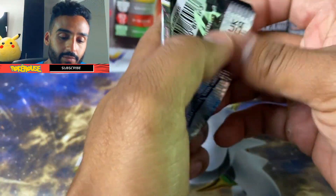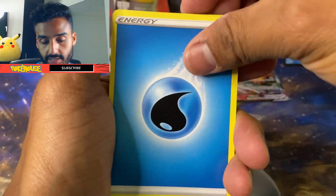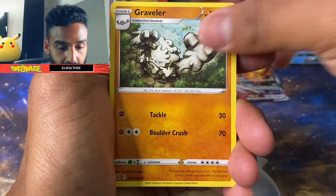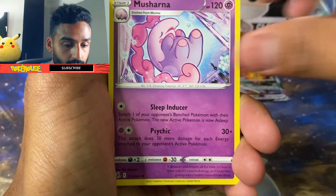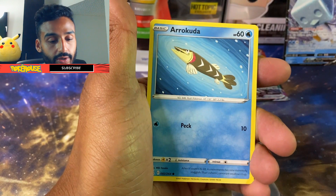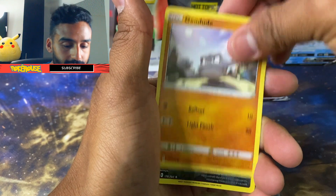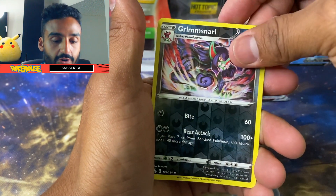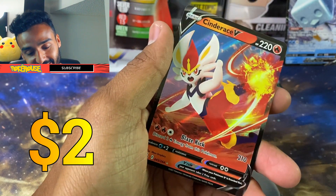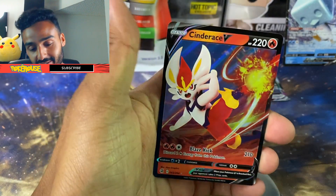Let's see what our Mega Bonus Pack has in store for us. We got Wada, VIP Pass, Graveler, Musharna, Pansear, Goomy, Arrokuda, Snorlax, Geodude, Grimmsnarl, and we got Cinderace V! It's actually my very first Cinderace card. That's really cool — using Pyro Ball.